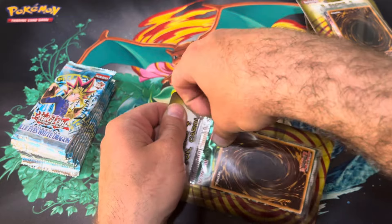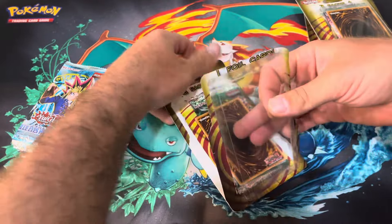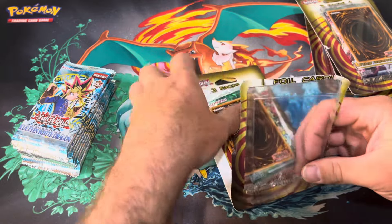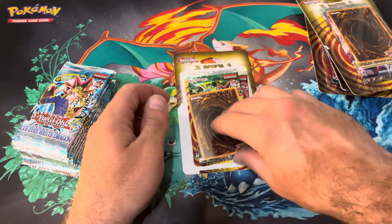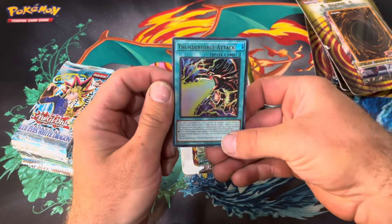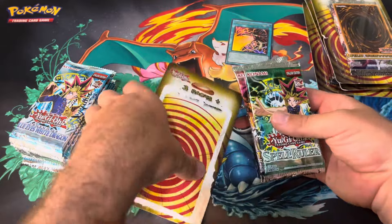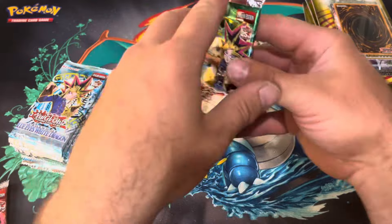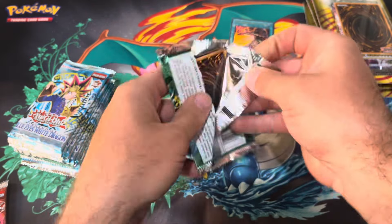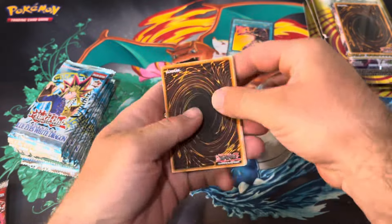We're going to start off with this. I know it'll probably bounce over to an LLB — see if we can get a nice Blue Eyes White Dragon pull today. Maybe even a Toon Blue Eyes Dragon. What do we have here? Let's go with a Spell Ruler to start us off. Can we get a Blue Eyes Toon Dragon? We'll do the card trick.